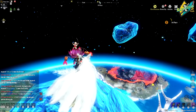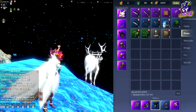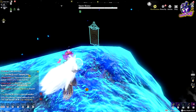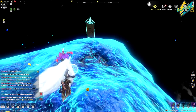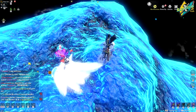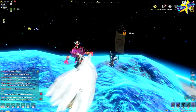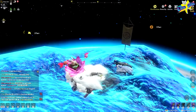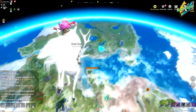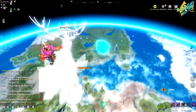Oke selanjutnya gue bakalan ngasih tau buat para pencari star stone ya. Di sini gue bawa war banner — langsung gue place aja. War banner berfungsi misalnya kalau terjadi hal-hal yang tidak diinginkan — jatuh gitu — kita bisa teleport balik langsung ke atas. Kayak temen gue nih, dia jatuh tadi dan terpaksa langsung teleport. Buat temen-temen yang nggak ada war banner, itu bisa langsung bikin campfire — untuk bisa ditaruh, tapi itu cuma berlaku untuk satu jam kayaknya.